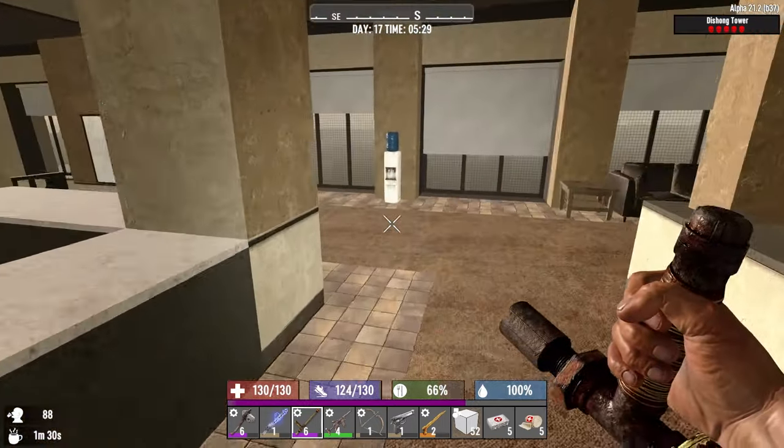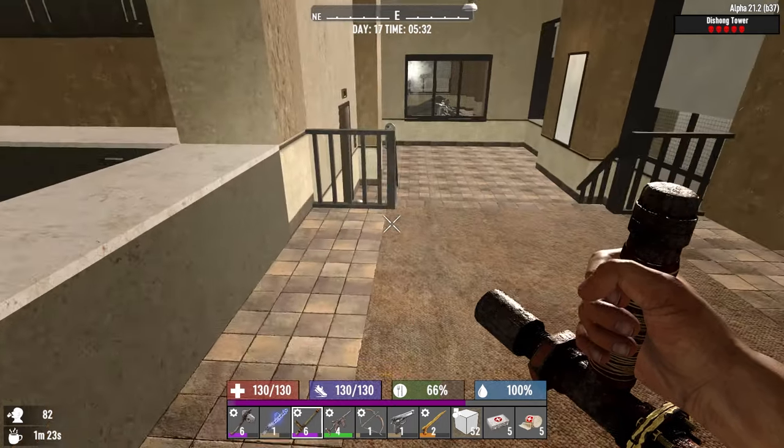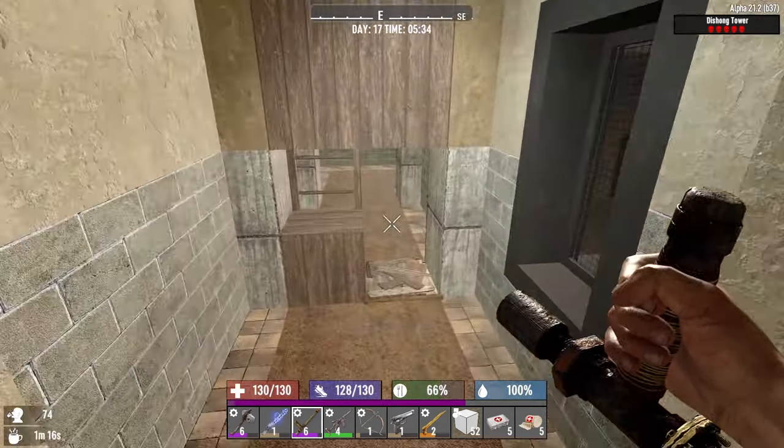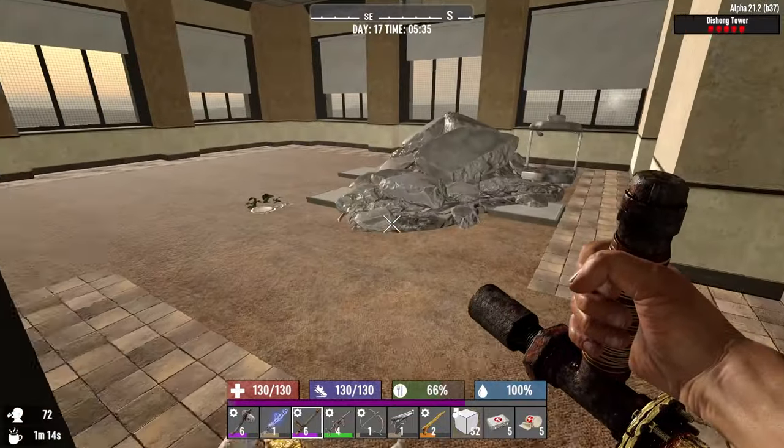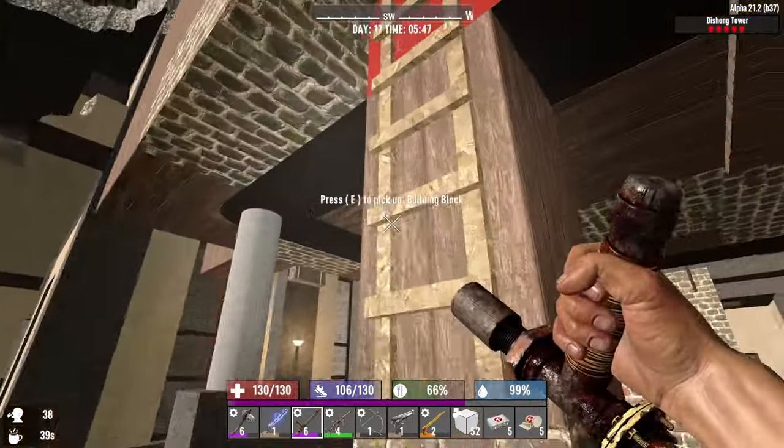We are not that far off being able to craft the gyrocopter. Can we make oil yet? We need Vehicles level 15. We're not worth crafting a chem station yet. We might get a couple of bikers before that happens.